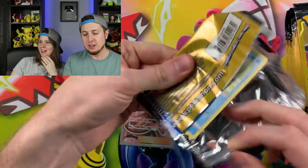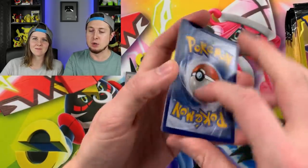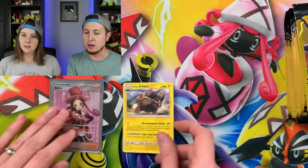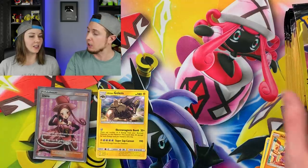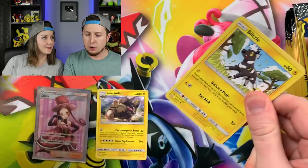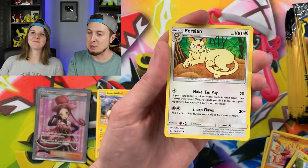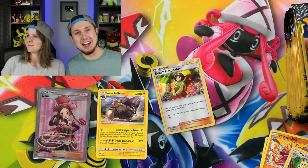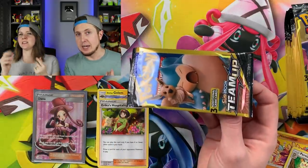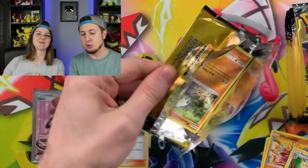For those new to the channel, Marie usually records the videos - she's behind the camera for hidden booster pack and Pokemon card videos. The second booster pack yields an Alolan Golem rare. Nate credits Marie for picking out all the packs. The third pack produces a Persian holo rare and an Erica's Hospitality card.